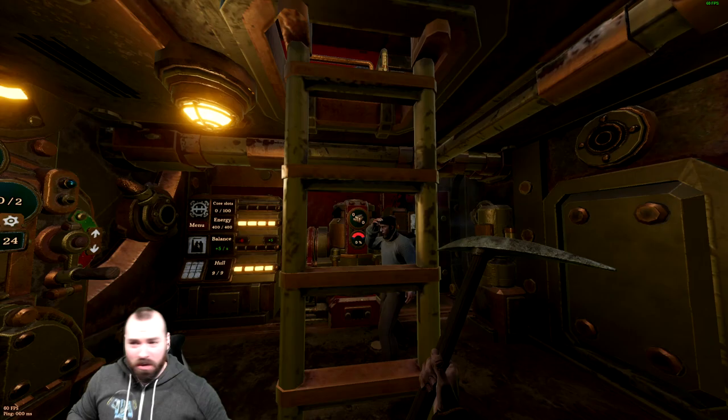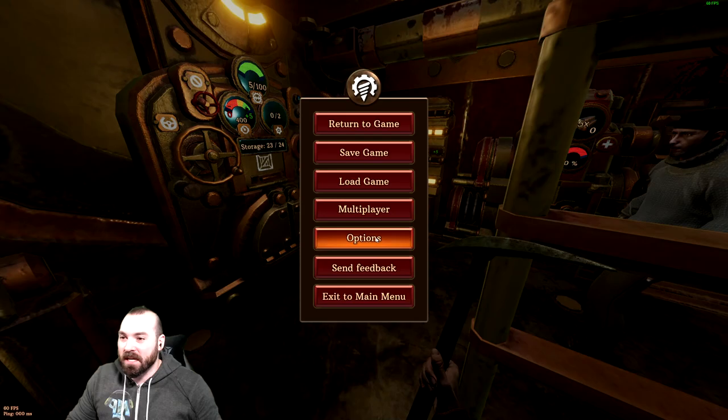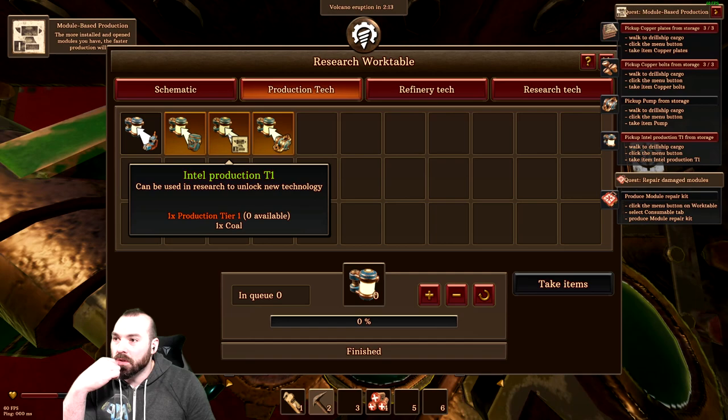Welcome here once again to the channel, thank you so much for coming to hang. We're going to turn my HUD back on, because I had disabled it earlier to take some cool screenshots. Now that it's back on, we can see that my health is about halfway down, thanks to Mine, because he sucks. And we can go to do this thing — Production Tier One.